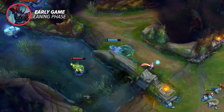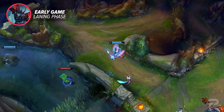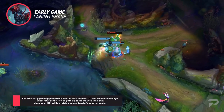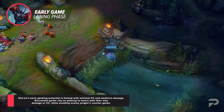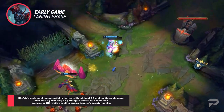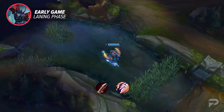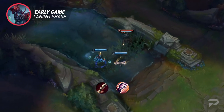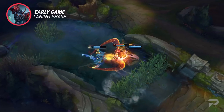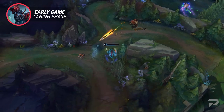When it comes to ganking, Kha is pretty lacking early. All he has for CC is the tiny slow on his passive, and his damage is mediocre at best. That said, any gank is possible with the right laners, so just make sure you're pathing to allies that have their own damage or CC. Just be sure you know if the enemy jungler can be there, because a counter gank can be pretty devastating on such a weak champ. Once you get your first evolved ult and evolve your Q, things start to pick up. Q evolve is a massive spike to your dueling ability, so you can actually start to be a lot more aggressive, even going for invades in the enemy jungle. It also makes him really good at taking dragons.